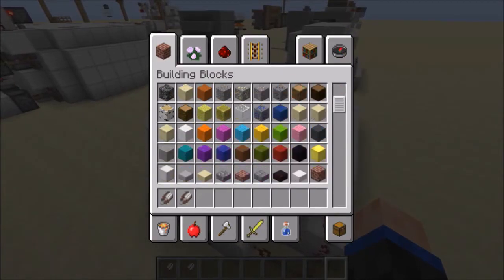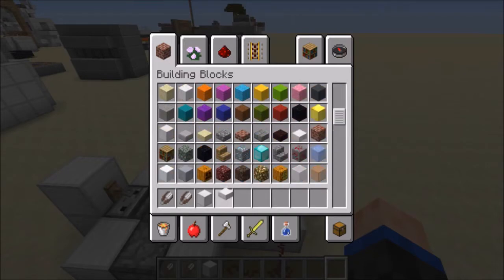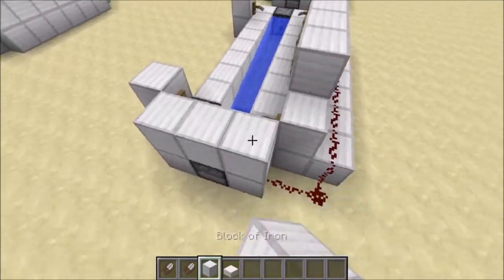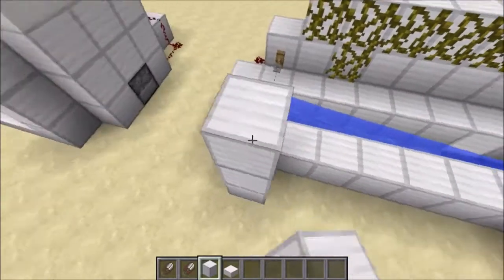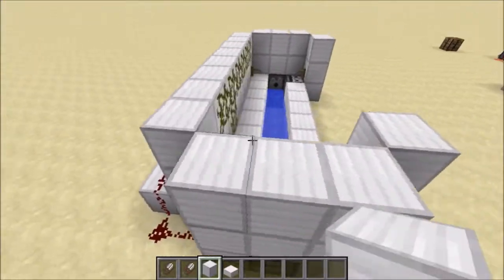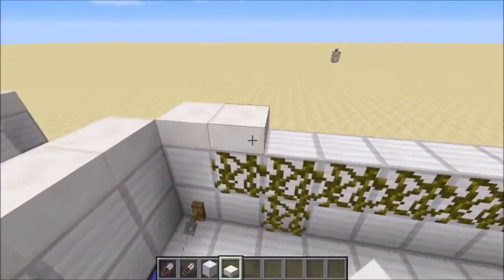I guess I'll show you how I decorated it, because why not. If you want to decorate it, just get some iron and quartz, and you just make all these areas go up three blocks high, like so. Then put slabs on top of all of these.